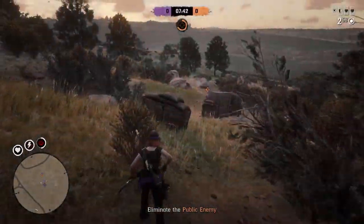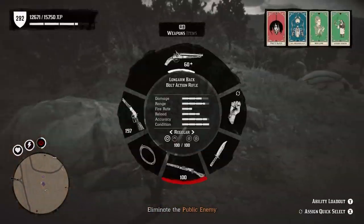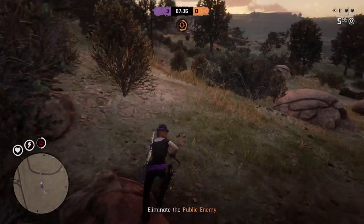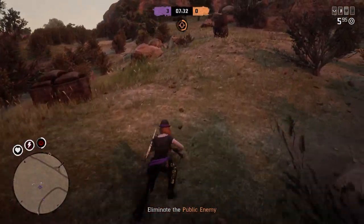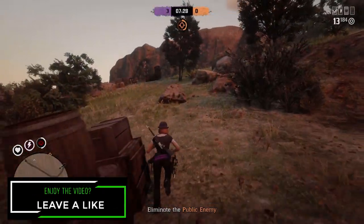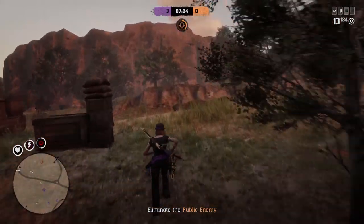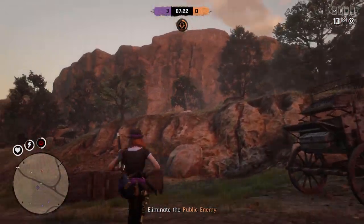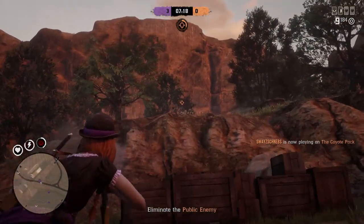This week we have the Gator Hat and more limited time clothing items being returned to Red Dead Online. Plus we have a brand new Name Your Weapon featured series, Bounty Hunter and Collector Bonuses and more, available from March 31st until April 6th. There's a bunch of new clothing making its return back into the Wheeler, Rosset and Company catalog for a limited time only.